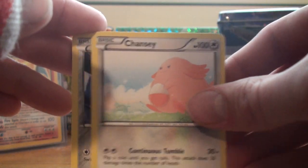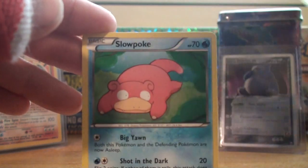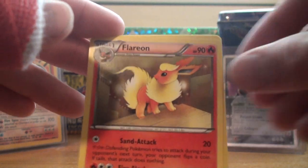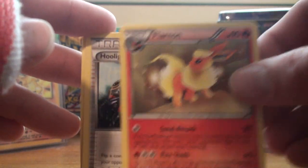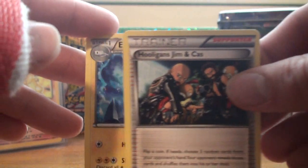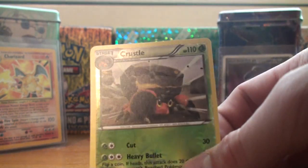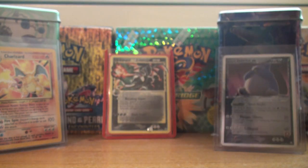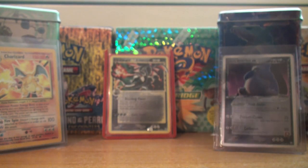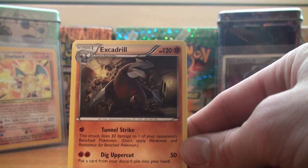Starting off with a lot of Chanceys, Clink, Tynemo, Lillipup, Slowpoke, ooh Flareon — that's actually pretty sick artwork — Hooligans Jim and Cass, Electric, and the reverse is a Crustle — that's actually really cool looking, pretty underrated Pokemon. And we got an Excadrill — Excadrill is a rare — with Dig Uppercut, which is very, very good.